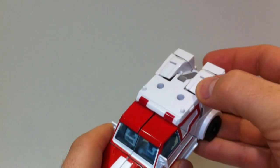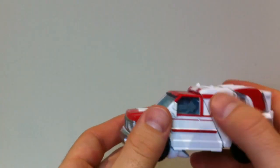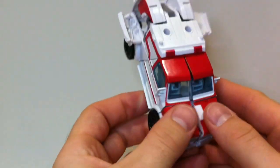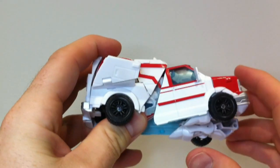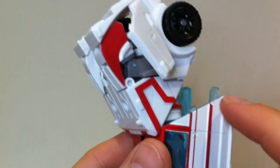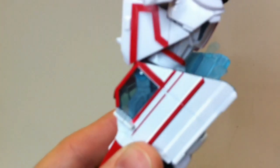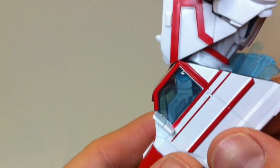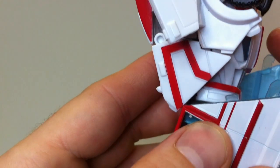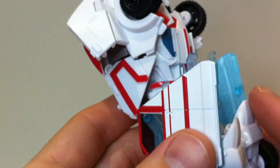Alright, let's have a look at the transformation. We'll just pop these panels down on the side like so. In the instructions it says to separate this section from this section, but what I like to do is just slightly split that front section — it makes it a little bit easier to pop that out. Do that on both sides. Now be very careful: this section here is painted translucent plastic. There's already a little stress mark on mine because the first time I transformed it I pulled this way a little bit, putting stress on it. There's a good chance these pieces could break off, so just be very careful with that.